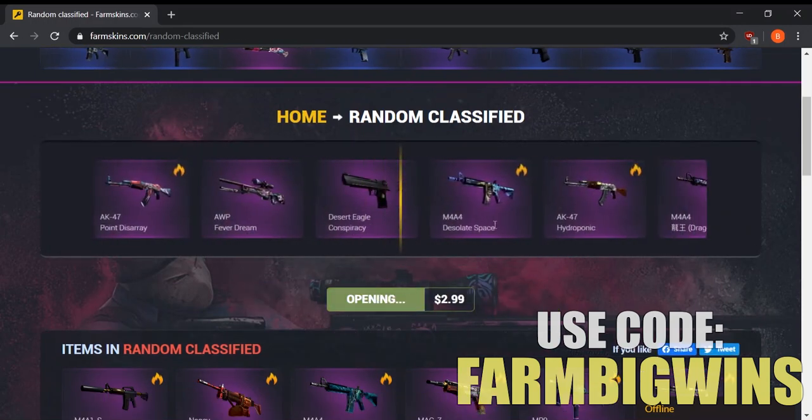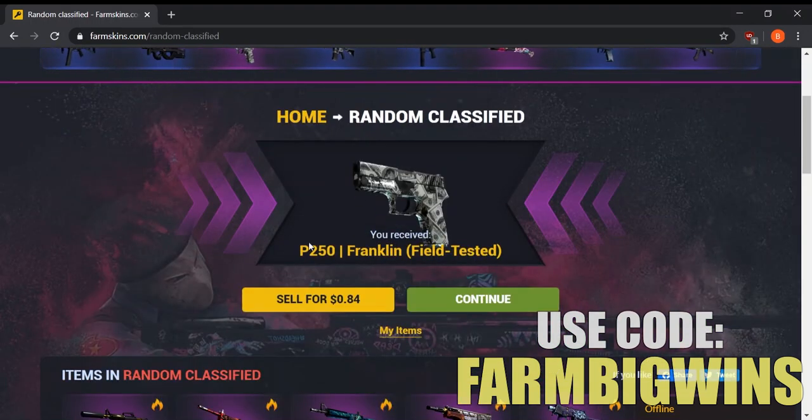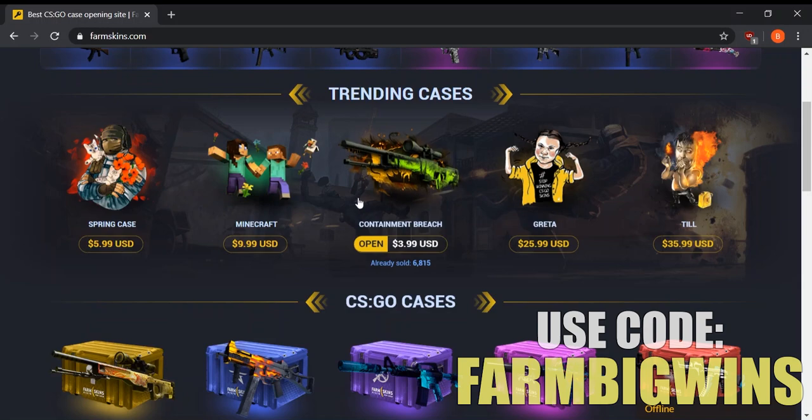Let's open one more classified case — any one of these hot skins would give us a ton of profit. I accidentally miss-clicked and skipped the animation, but we got a P250 Franklin worth about 84 cents. We have about seven bucks left, so let's find some other cases to open.